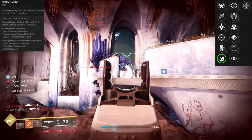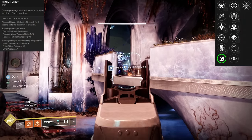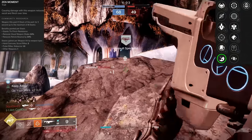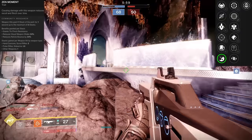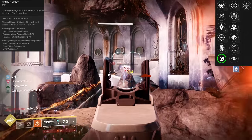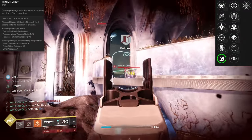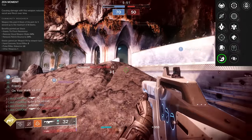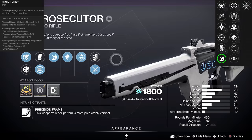Zen Moment is another great option, and I'm not going to say you should go Keepaway over this — because it's going to pin on the player. You get anti-flinch. If you've been using ARs, they feel phenomenal. With Zen Moment, causing damage with this weapon reduces recoil and flinch over time. With each hit it goes to 5 stacks — you're getting anti-flinch, visual weapon shake reduction, visual reticle bounce reduction. So essentially it's appearing more stable — it is more stable. It puts it on a rope.